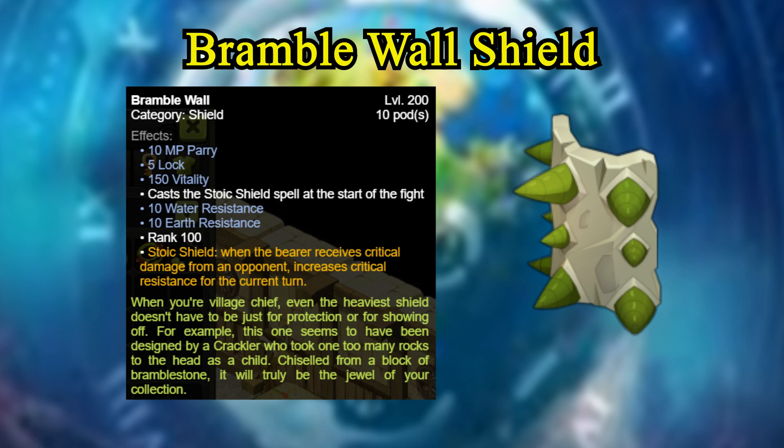My initial thoughts on the shield: it's a little bit underwhelming to be honest. I don't think anybody's going to go out of their way to make the shield and replace what they have right now. The Bramble Wall is very comparable to the stats of the Semen Shield. The only difference is if you're looking for that extra 10 MP parry boost when fighting an Iop or anything that removes MP — that would be the only reason to use it over the Semen Shield. But other than that, it looks pretty cool. That is the Bramble Wall.